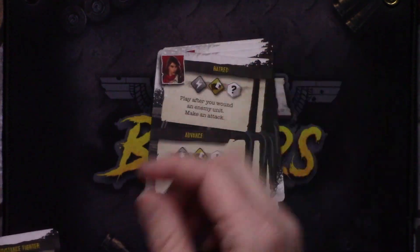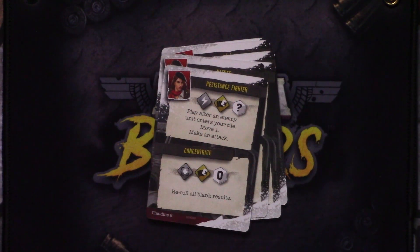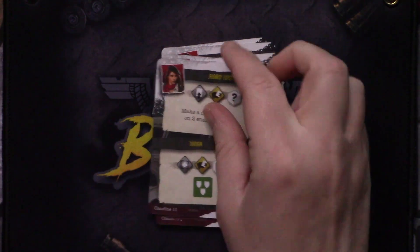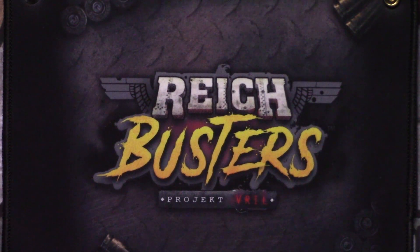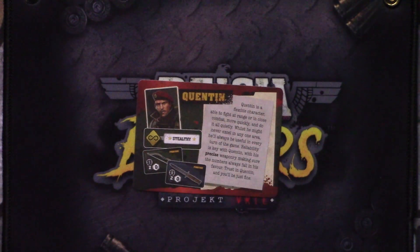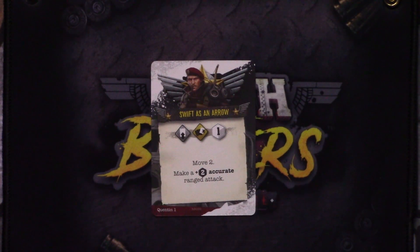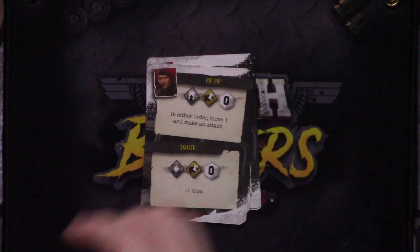The card quality is pretty good. It is not linen finish, but it actually still feels really good in your hand — very similar to the quality you got with Joan of Arc, and I really dug that game. Next up, we've got Quintin. He has his backstory, starting items, and starting skill. His signature cards are Swift as an Arrow and Reign of Death, plus a whole bunch more cards.